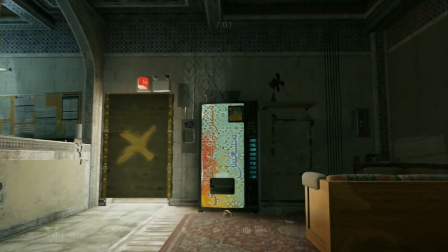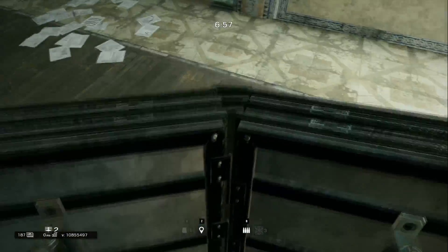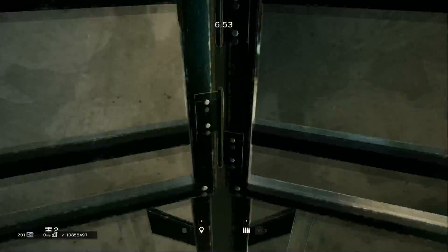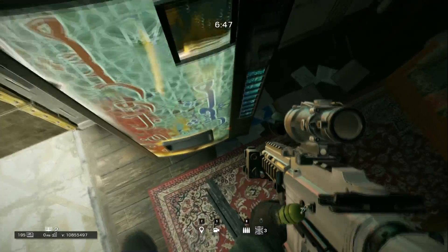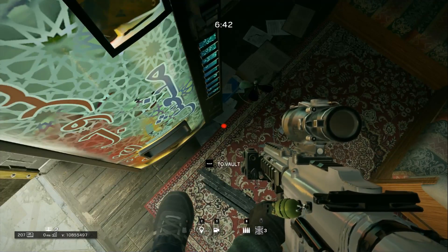The first spot I'm going to be showing you today is on the map Boardroom. For this, all you're going to need is a deployable shield — doesn't matter what speed operator you are. Place it in this spot you see me place mine, hop up on this L-shaped couch, and then run onto the shield.